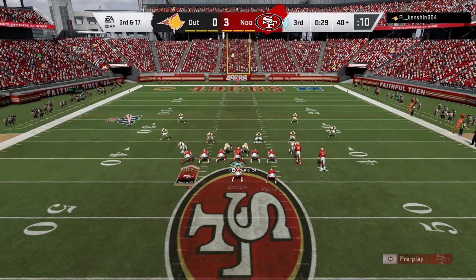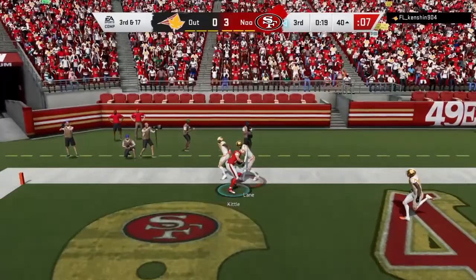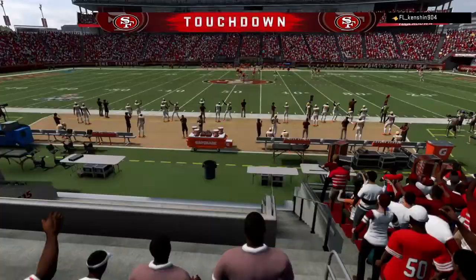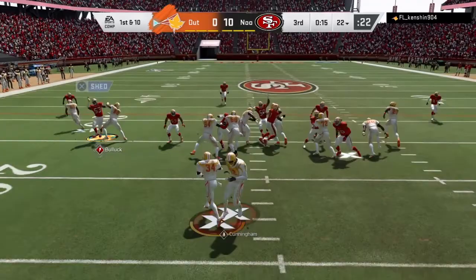My opponent has been spamming the blitz. On third and seventeen I had to bust out the near close flex formation — I throw it to George Kittle and tell that garbage blitz to stop. My opponent finally gets the ball back on offense, and Keith Bullock lights up with his X-factor active from the earlier interception.